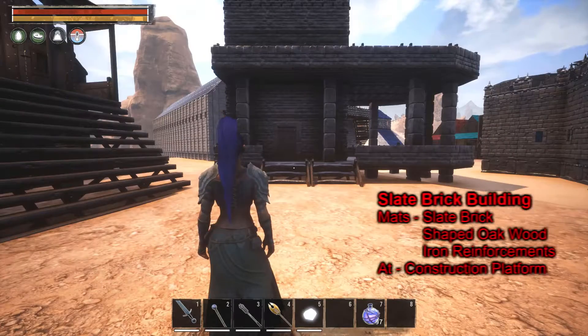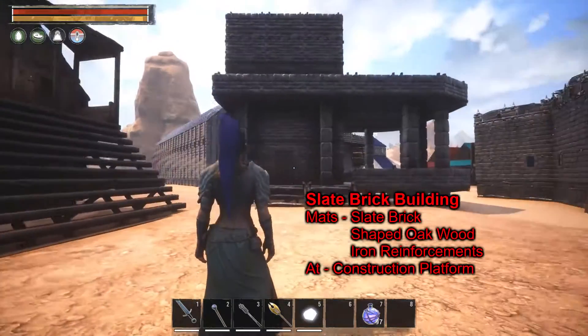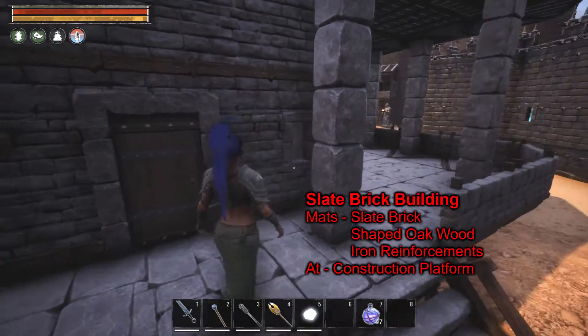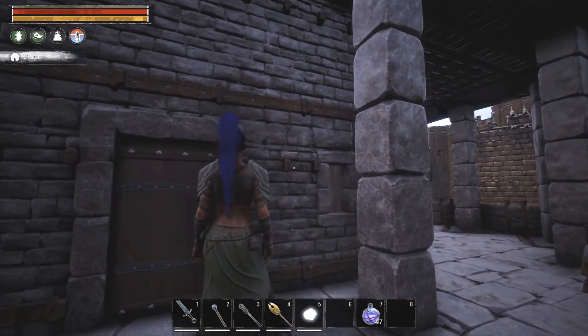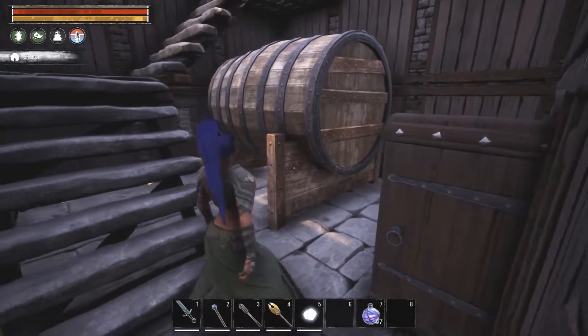Here's the Tier 2 building: the slate brick building. It shares the same door and roofing as the Tier 1 structure. It's pretty similar to the Stormhold faction's, except instead of white stone it's more of a gray stone, and the wood accents are darker. I actually like it a little better than the Stormhold faction's.